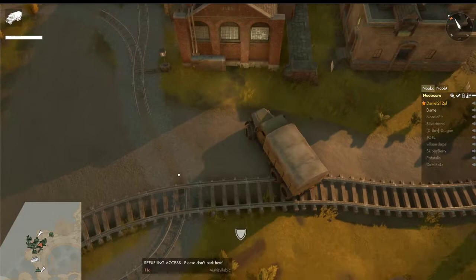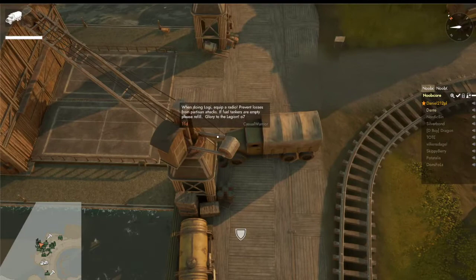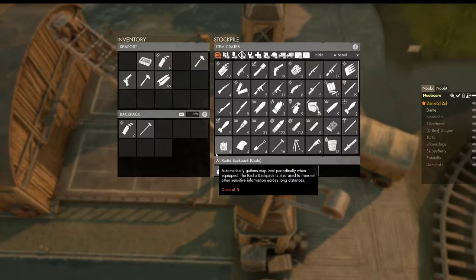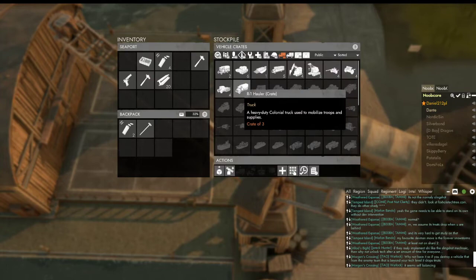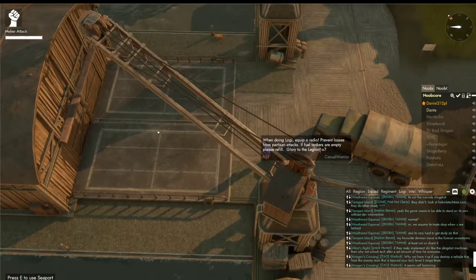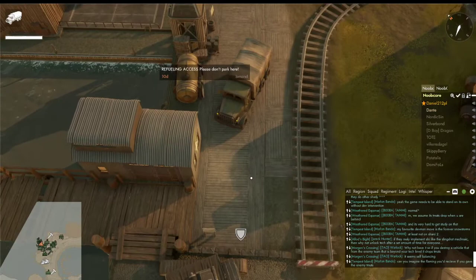This is not the only way to get a vehicle. If you don't want to deal with the refinery to get B-mats, or if the garage is empty, you can go to the seaport's C-dock. Here you can get vehicles directly — you can see ambulances, some tanks, and the R hauler. If you click one, it spawns in one of the available spots. There is also a fuel tank at the seaport.